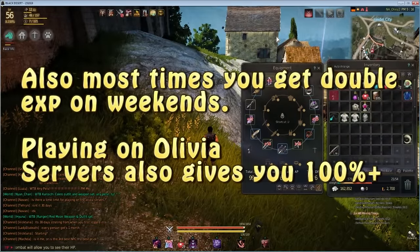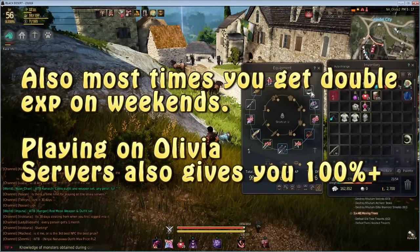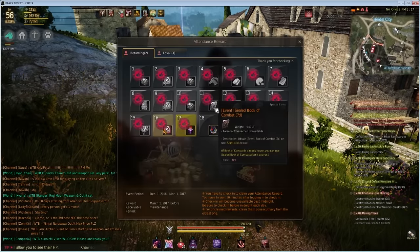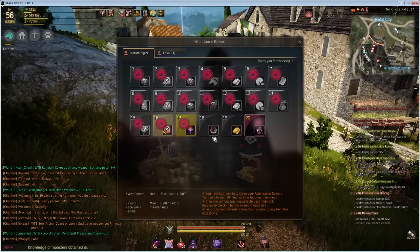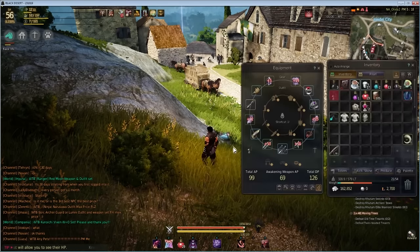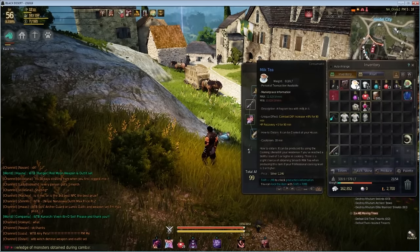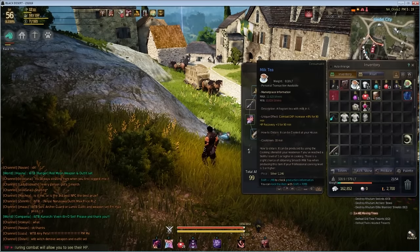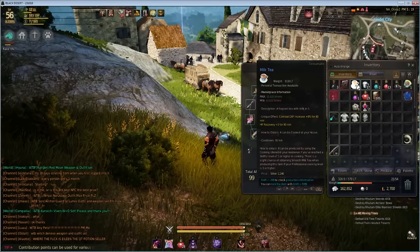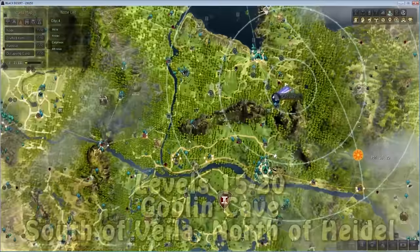Make sure you have all the EXP buffs you can possibly get. From attendance rewards, I got a sealed book of combat on day 11 — it lasts seven days and gives 100% EXP boost. You can also use GM buffs if you have them, and the Milk Tea from the auction house gives an 8% combat EXP boost for 90 minutes.